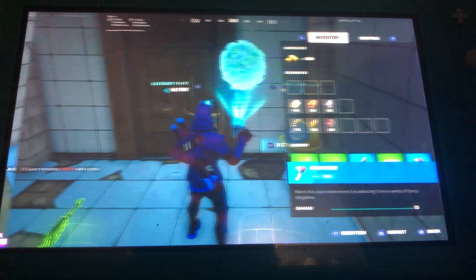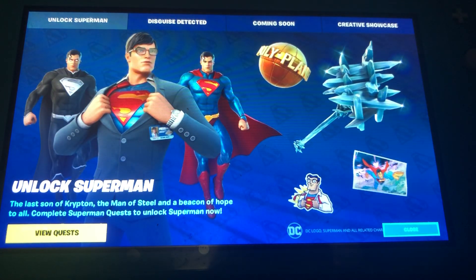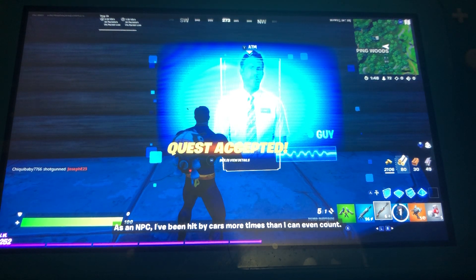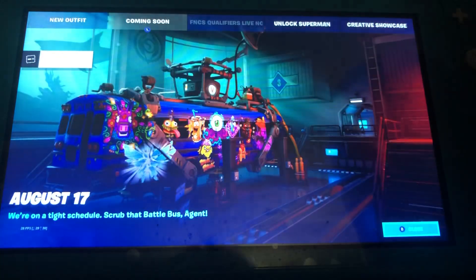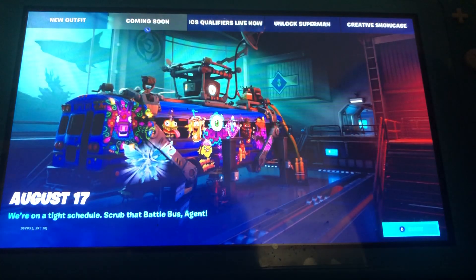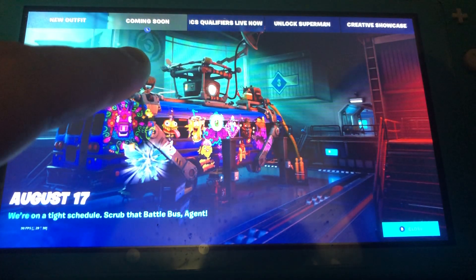We had the Propifier. We had the Super Mario Quests. Then we had these random ATMs set around to get the Free Guy emote. We are starting to see the teasers for the Impostors Mode — you can see we got Dura Burger, the Taco, and Pizza Pit. Then we had the Battle Post, and you can actually see the IO logo right there.